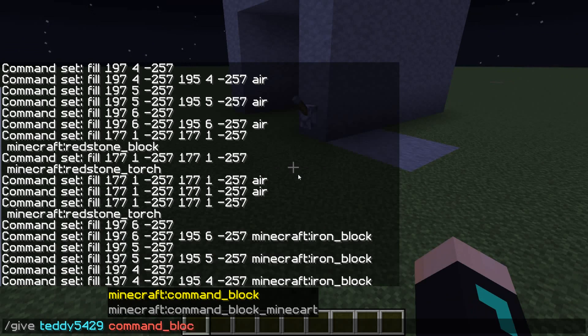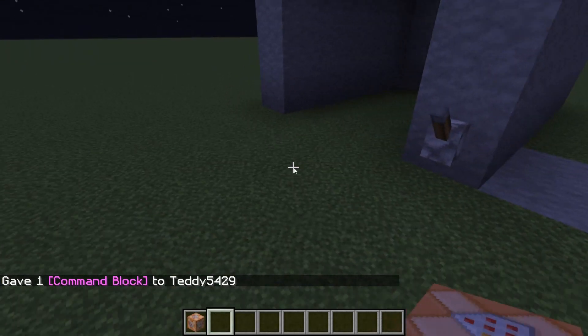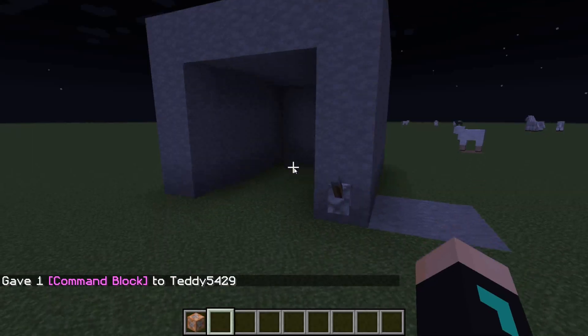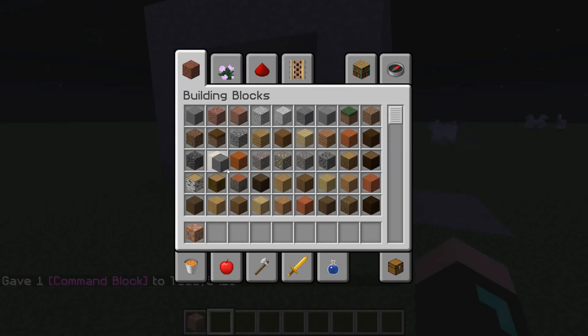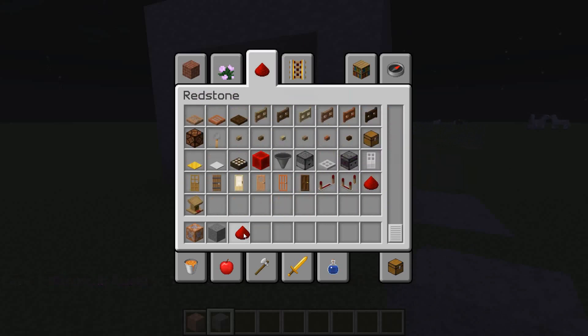The first thing you're going to do is give yourself a command block. Next you're going to open your inventory and grab stone, redstone dust, a lever, and a repeater.